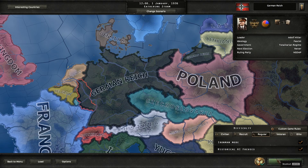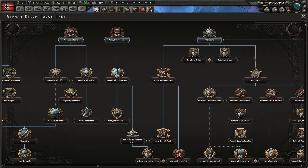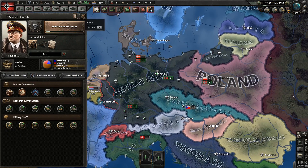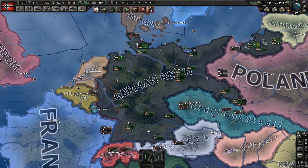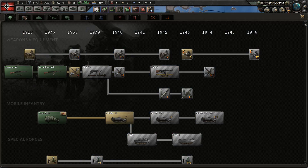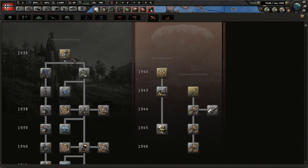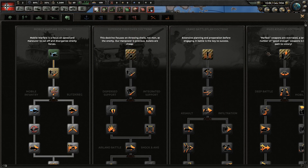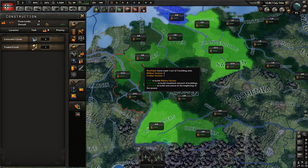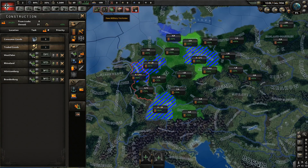Historical focus, Ironman mode, regular difficulty Germany. I came up with a pretty cool way of doing it with opposing Hitler, but it does rely on Order 66 and we're not doing it today, so we'll have an entirely different approach. No focus necessary at the start. Let's research some paratroopers to quickly take over France.